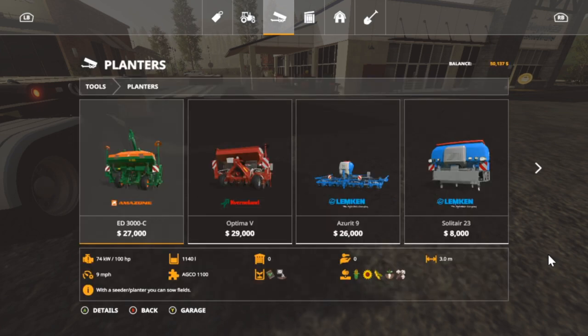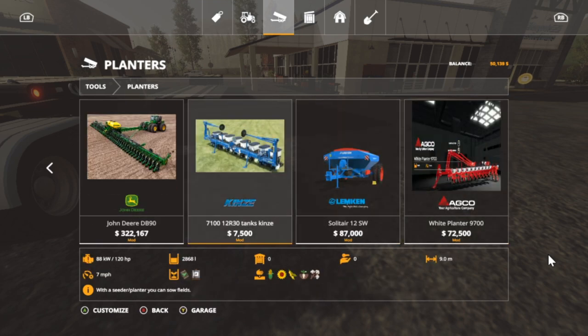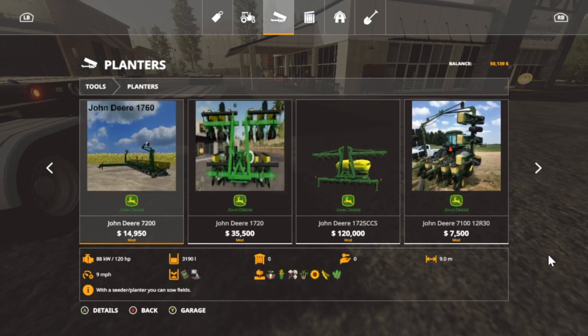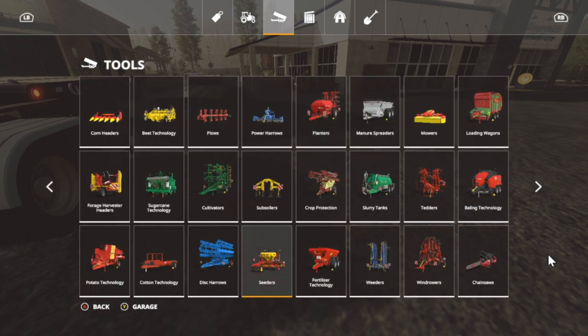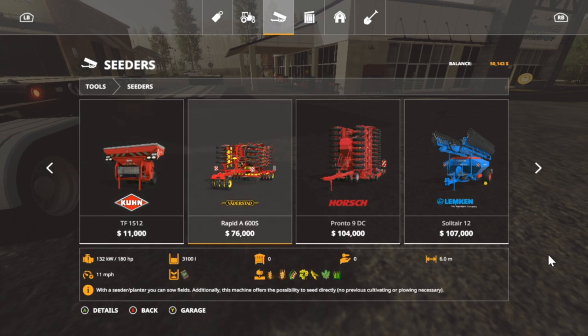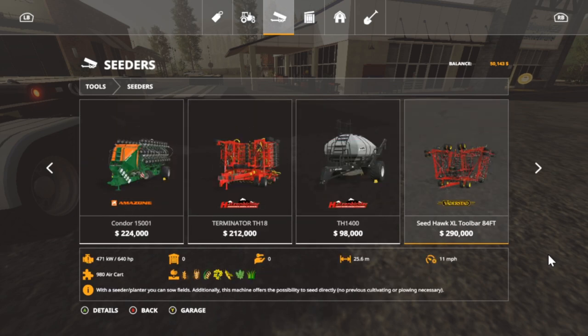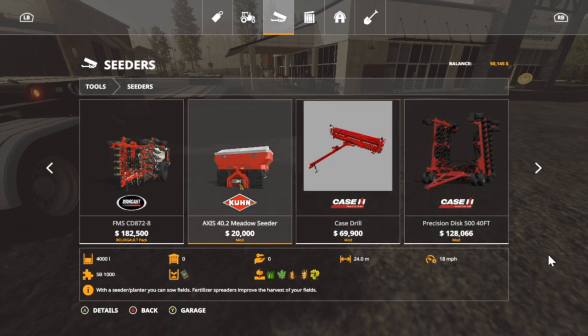Planters — it's gotta be in this. Unless I just scrolled right on past it. It's something like that right there, but that's not it. Let's go back to seeders. It's like a fertilizer spreader, but it's not. There it is — I thought it was blue. Meadow cedar, 20,000. It says: with a cedar planter you can sow fields; fertilizer spreaders improve the harvest of your yields.